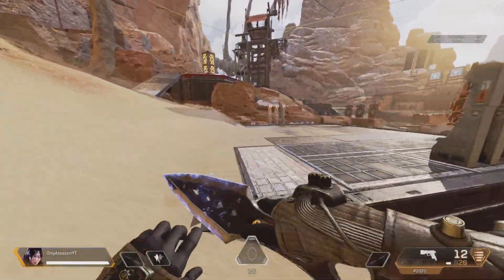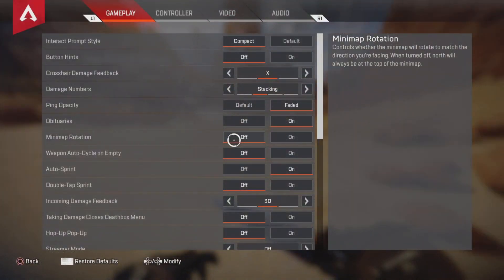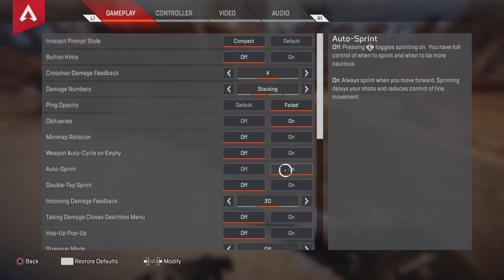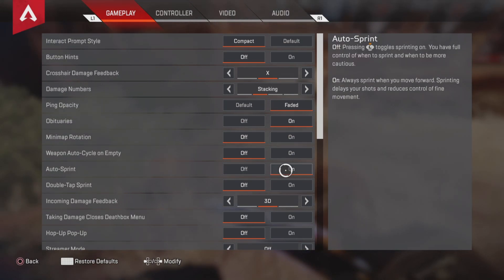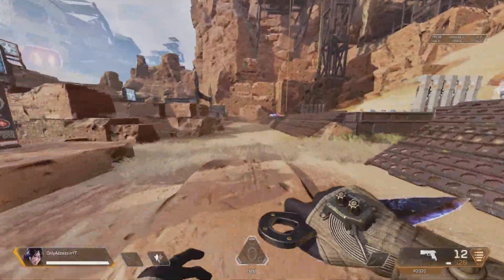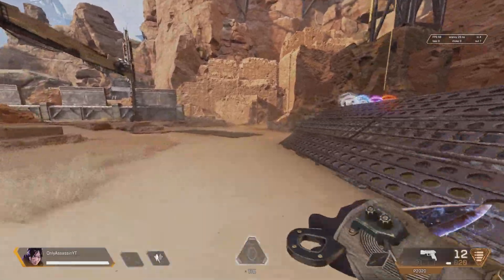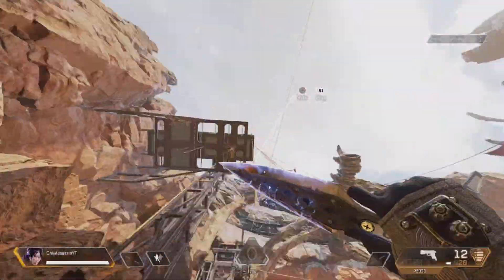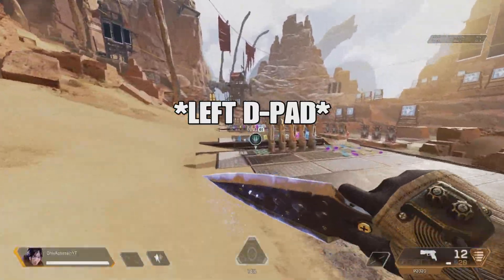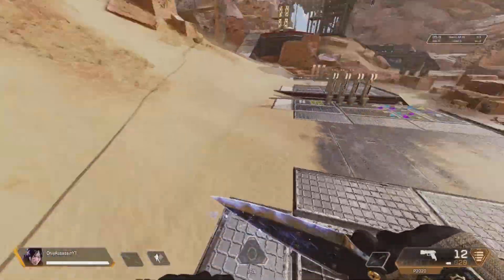First things first: you want to have auto sprint on. This is a necessity — you need it on, you cannot do it without auto sprint. After that, all you have to do is just spam your inspect button and you're done. Turn on auto sprint, inspect, and you should be fine. That's what I do personally and I love it.